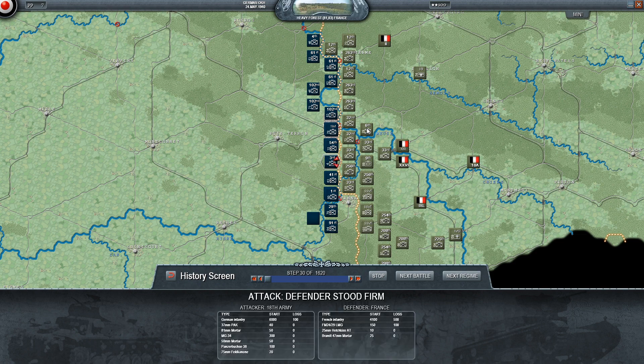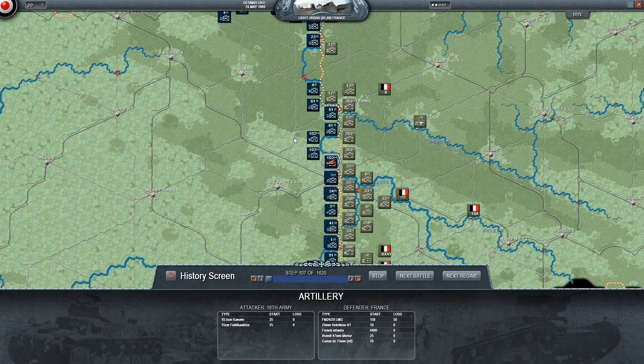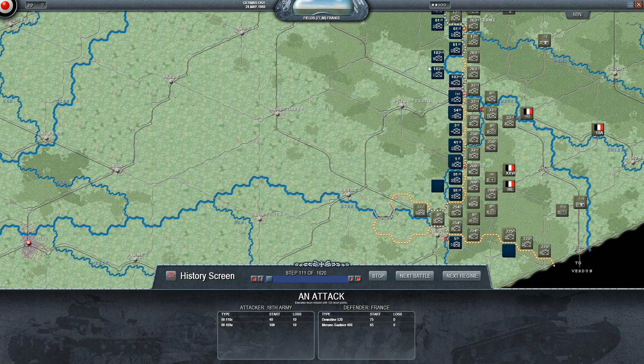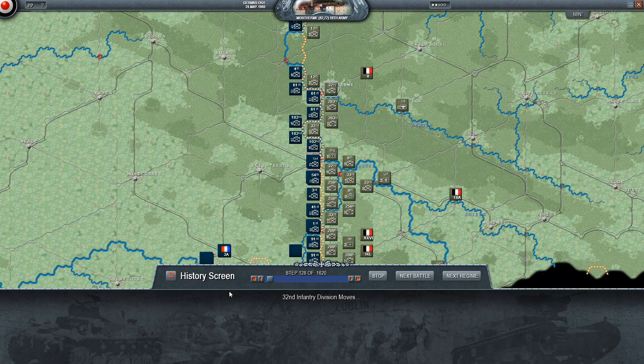I think we busted them out of this hex eventually, or perhaps not. There's also a hole in their lines here which I thought was a bit odd. I didn't have enough spare troops or action points to really crash through it, but we did manage to throw a strong mobile force over that bridgehead so hopefully we'll be able to do something about that. There's a bunch of HQs basically back here but no actual fighting units.